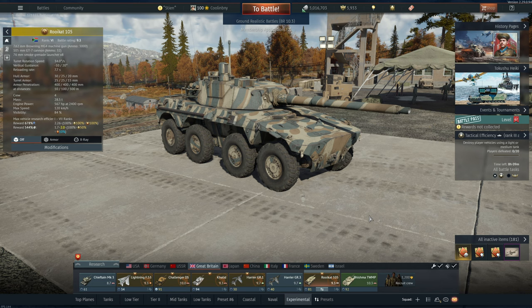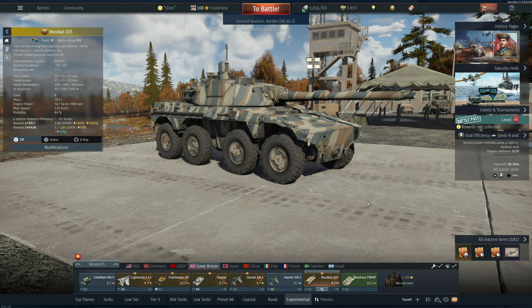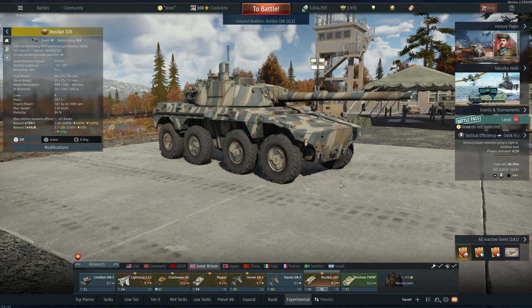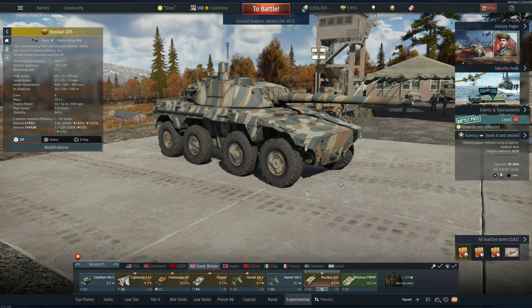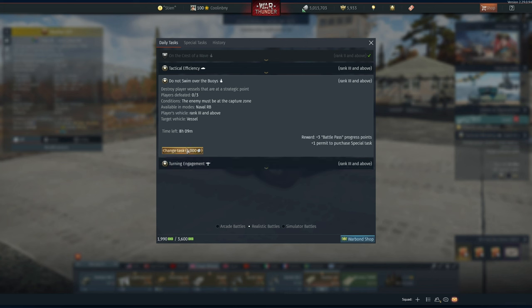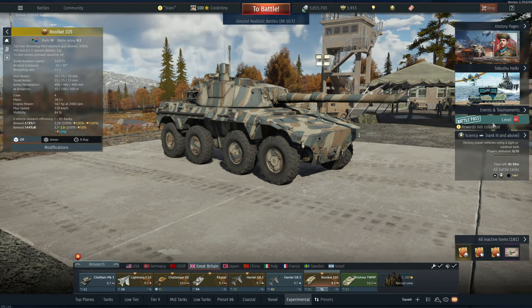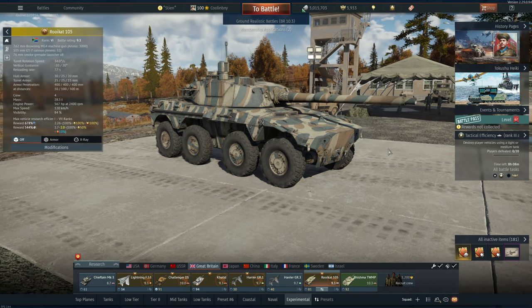Two more miscellaneous ways you'll spend silver lions: first, purchasing additional crew slots. You get three standard crew slots, and the first two purchasable slots cost SL — roughly 50,000 to 150,000 silver lions — which isn't too bad. After that, additional slots cost Golden Eagles. Second, you can spend SL to replace a daily task: the first replacement costs 1,000 SL, then 5,000 SL, going up to around 50,000 SL before switching to GE.